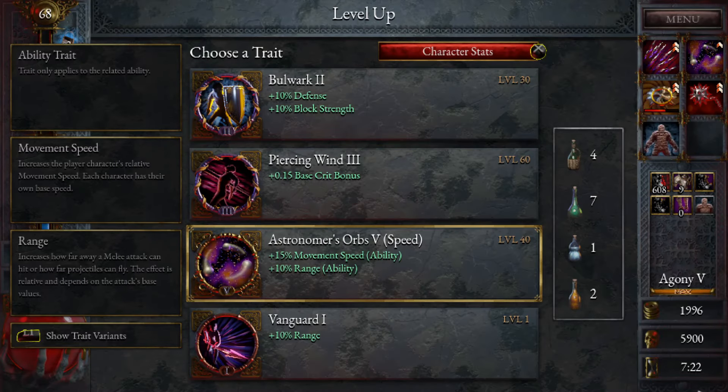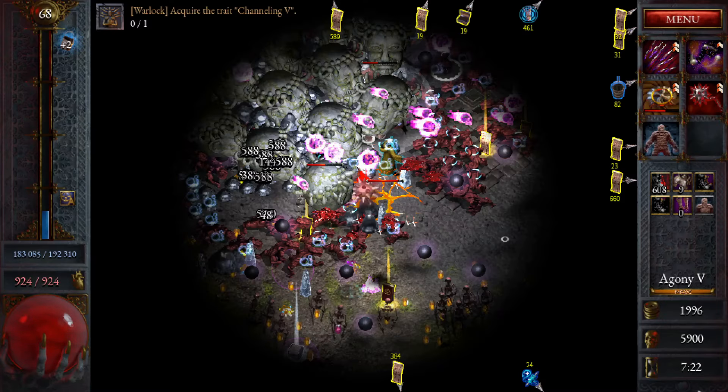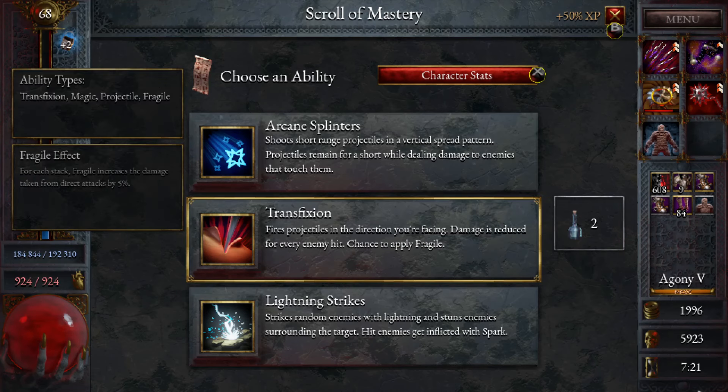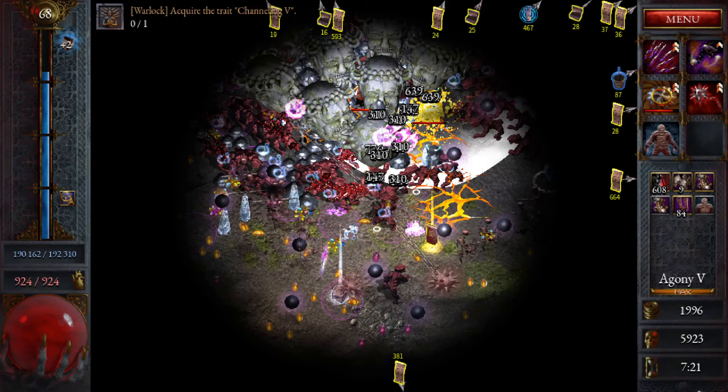Piercing Winds 3 — I'm not going to use our last resource on it, but I will take it. Even bigger crits, thank you. We actually only got one of these — can we find our thing? No, we didn't even get it. Alright.